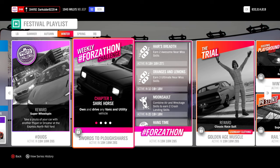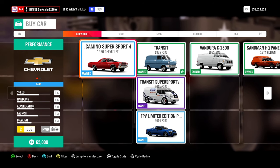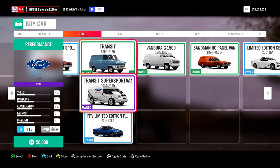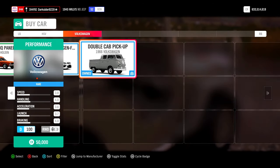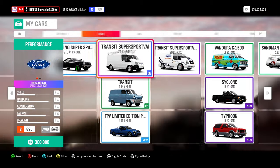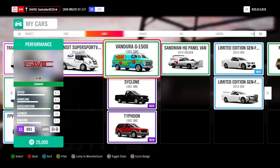First chapter, Shire Horse. You'll need to own and drive a Vans utility vehicle. There are many you can choose from, having different price ranges as well as Auto Show availability or Auction House only. The cheapest from the Auto Show would be the GMC, but you might want to take the Holden as it is lighter. Anyway, you'll most probably be able to complete the chapters with any.